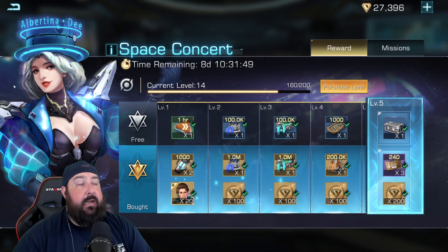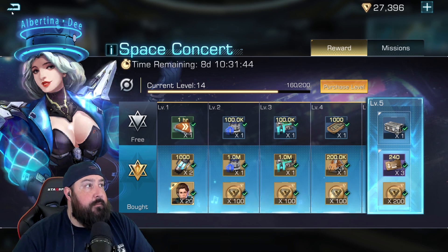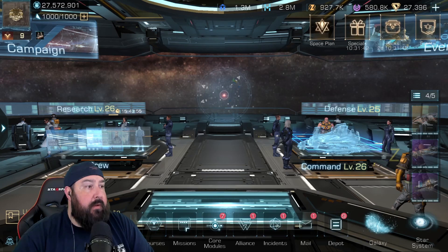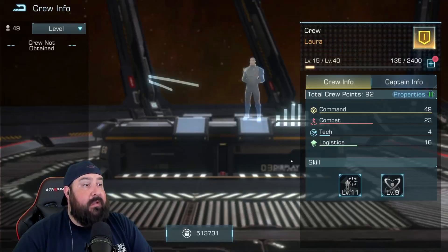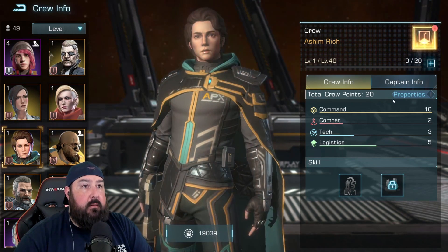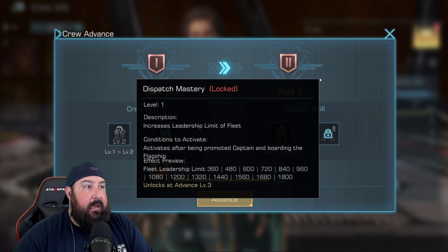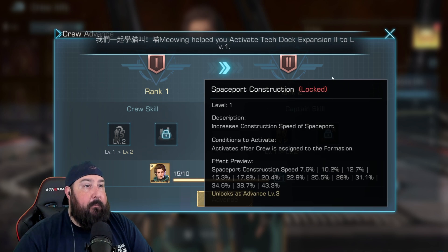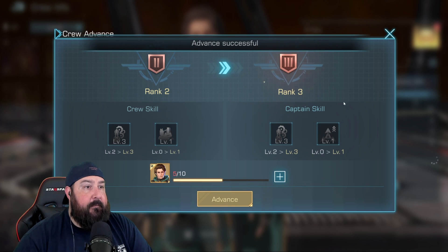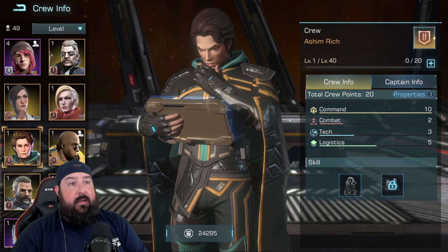This unlocks your commander, and if you get the $5 bundle when you unlock him, that should give you level two. Let's go ahead and do that before we wrap up. There he is — advanced to rank two. There's also a dispatch mastery feature as well. I need five more tokens, which I'll be able to get on the Space Concert event.